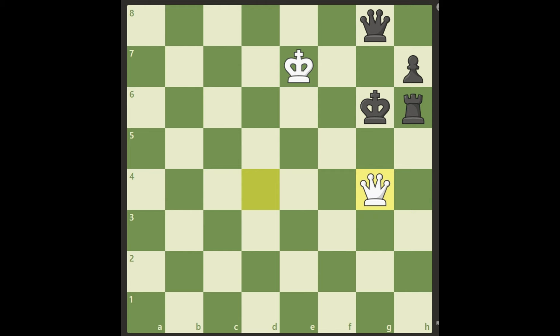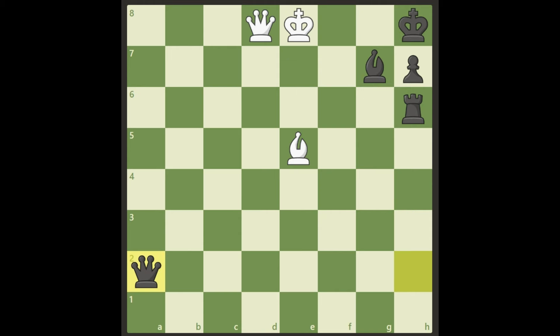All in all, this is checkmate in five moves from the starting position. I didn't see that directly, I can promise you, but it's so beautiful. This is checkmate in five moves and black cannot do anything about it, even though he has lots of material up. Really, really brilliant study — I hope you liked it too!